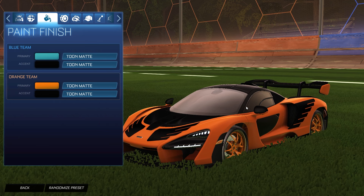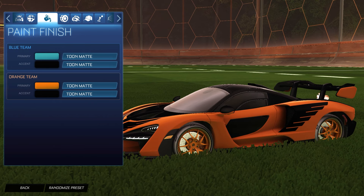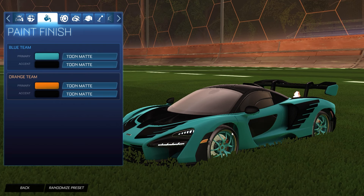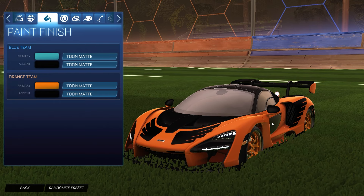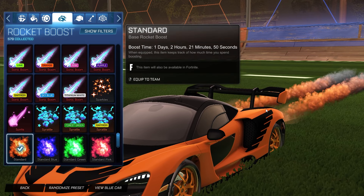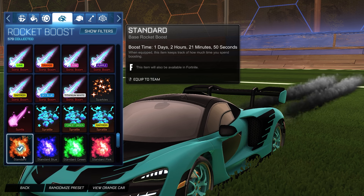For the paint finish on both the blue side and the orange side, primary and accent, we have Tune Mat — I really do love Tune Mat. For the wheels we have the orange Nipper wheels for the orange side, and for the blue side the Nipper wheels unpainted — definitely one of my favorite try-hard slash clean wheels. For the boost we're keeping it clean with the Standard unpainted for the orange side, and the Standard painted black for the blue side. There's no boost that really matches this teal color, so Standard black works very well.